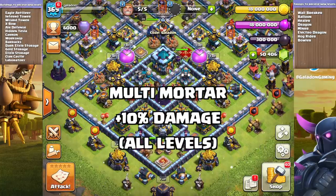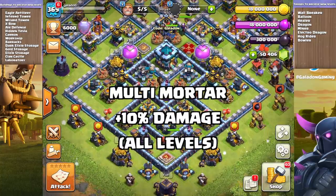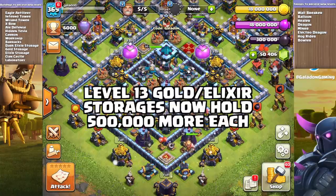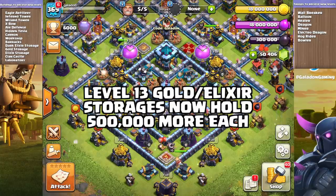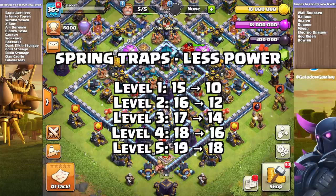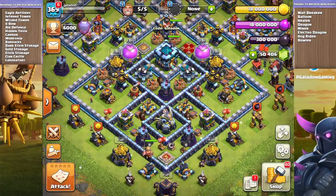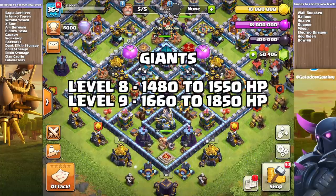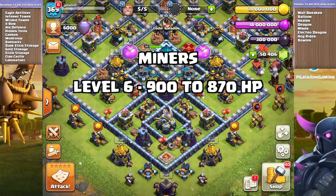The Multi-Mortar gets a 10 damage boost across all levels. Level 13 gold and elixir storages increase capacity by half a million. Spring traps are becoming less springy — the amount of space they can flip units off the map is significantly decreased at level one and slightly less at higher levels. Giants, one of the most underused troops at higher levels, are seeing a hit point boost, while Miners, who have been used an awful lot, are seeing a hit point decrease.